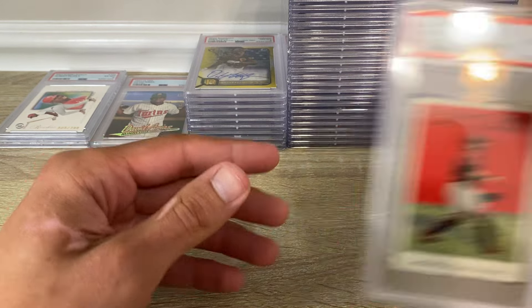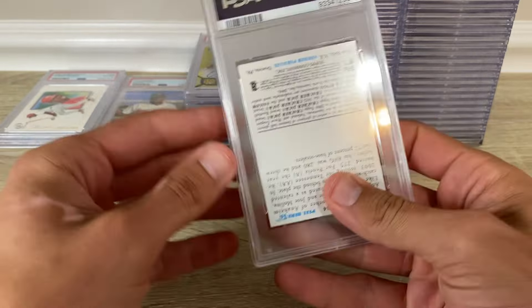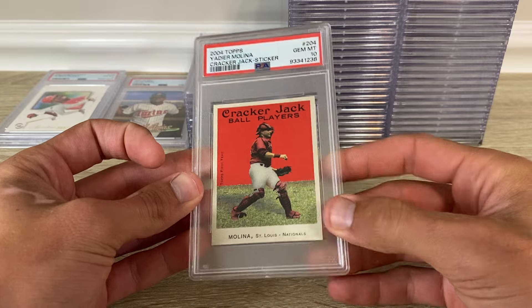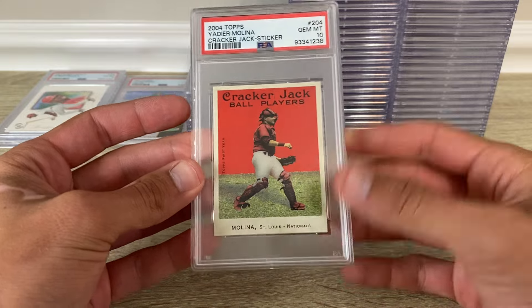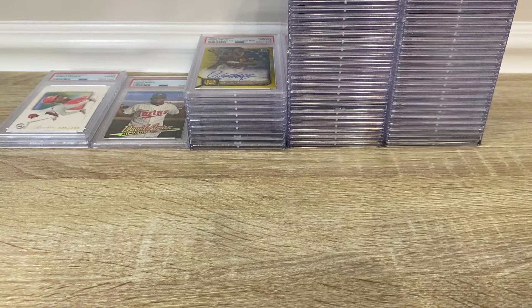2004 Topps Cracker Jack Yadier Molina — this is a sticker auto out of 10. Those are definitely tougher than the base card but just real thin and flimsy, and it's a sticker. Got a 10, so that'll do it.